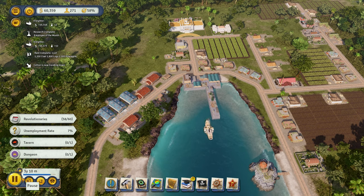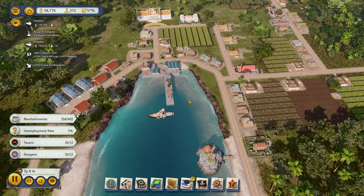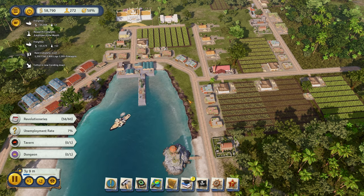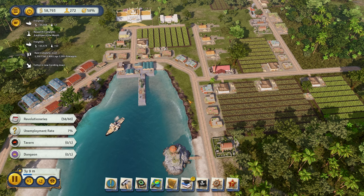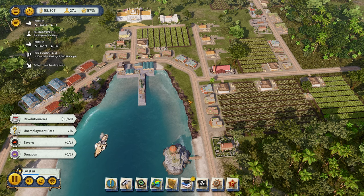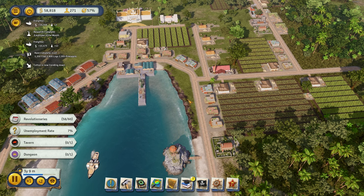In the last episode, we built a pretty good foundation and set goals for how we want to start. This episode, our goal is to gain independence. Because remember, when you're in the colonial era, you don't have your own independence — Her Majesty rules your island. You're basically a governor, not the president yet. So we want to gain our independence.